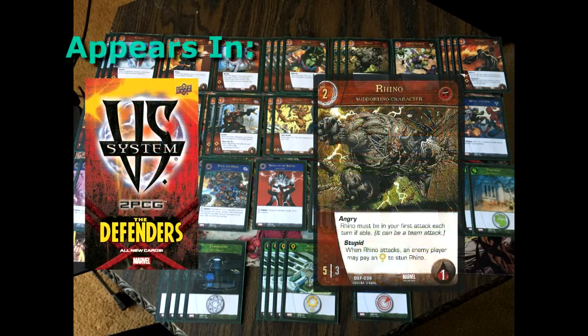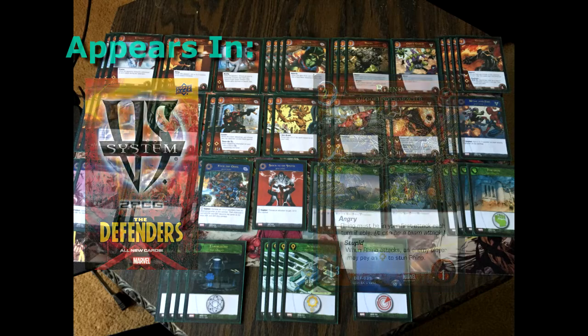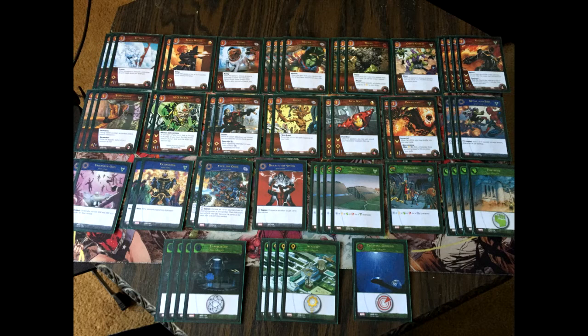Then we have triple Rhinos — a 5-3 with the ability to take up to one wound. Amazing two-drop with a slight setback in that Rhino must be the first to attack. An opponent can also pay a yellow to stun Rhino when he attacks, but that works for you as well, because it forces your opponent to use one of their locations.